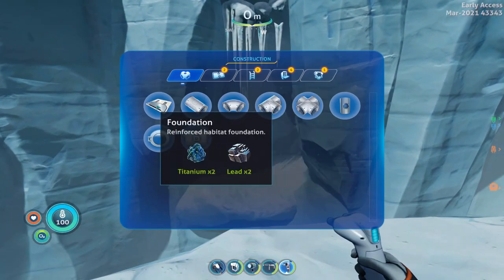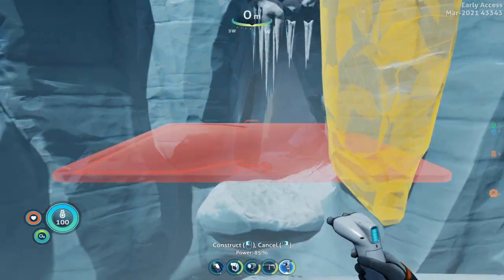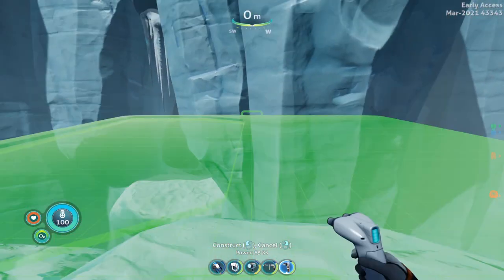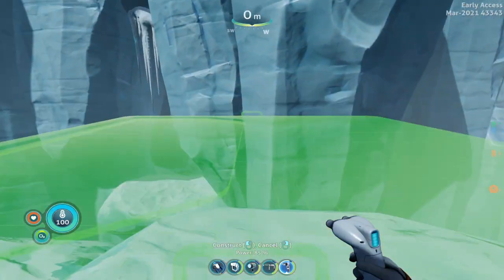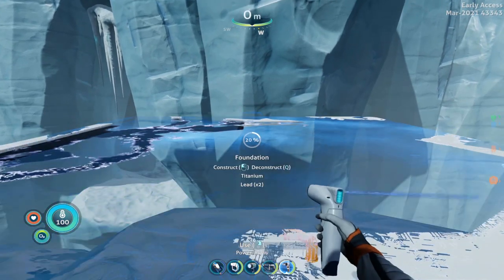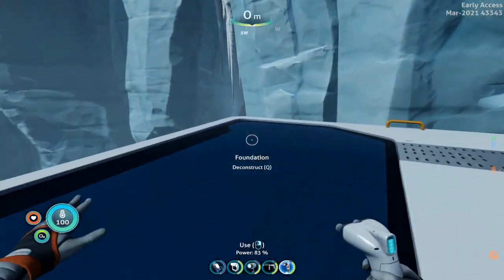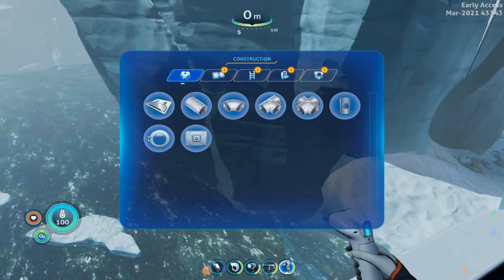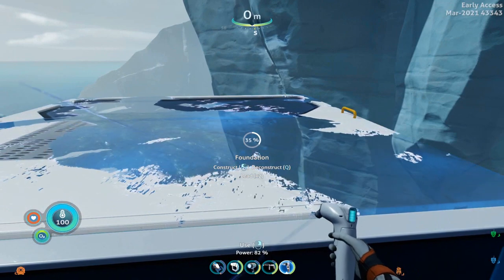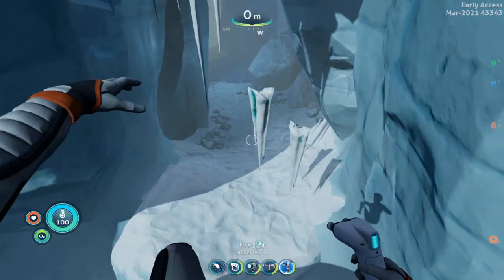Now with this area, it is a little hard to get the foundation to fit right with these hanging iceberg pieces here. So what I do is just do it a little bit off to the left, where there's this little ridge that goes up here. So I come over here, line it up as low as I can. And then you can jump right from here, but sometimes it's just a little bit safer to get yourself that second foundation so you don't miss the jump.